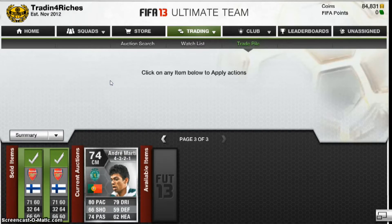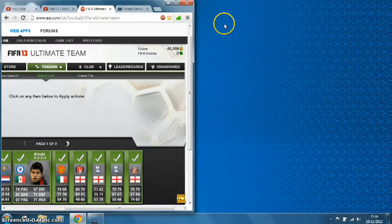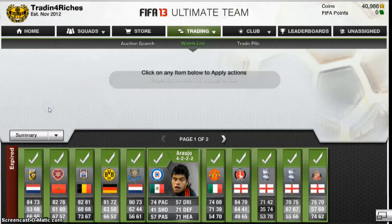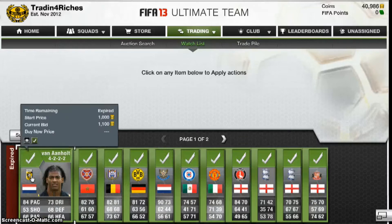Next part of the video — the coins I'm going to spend to buy players. I don't think I'll spend all the coins. As you can see, I've still got 40k left, but I only spent half my money because I want to make the 100k soon. Then I've got enough players in the trade pile.